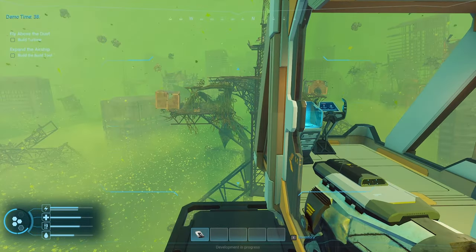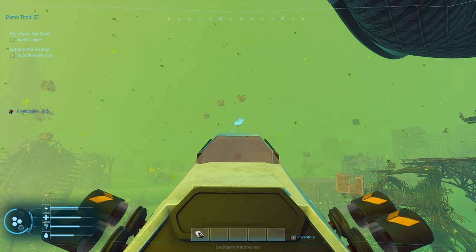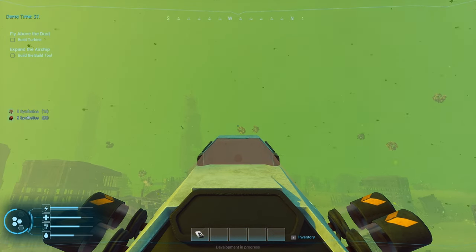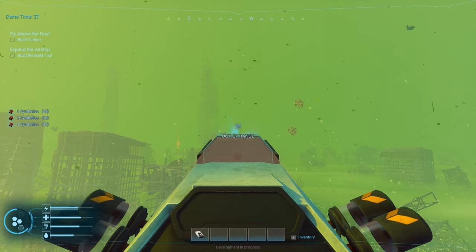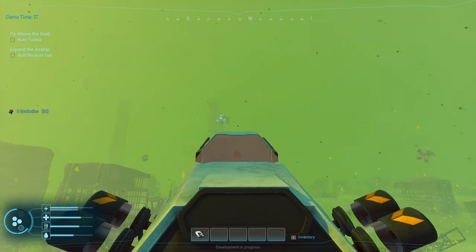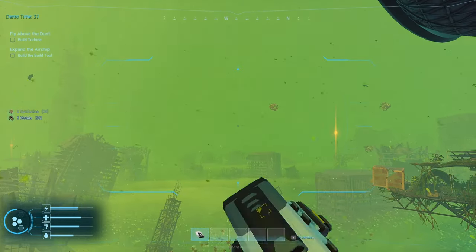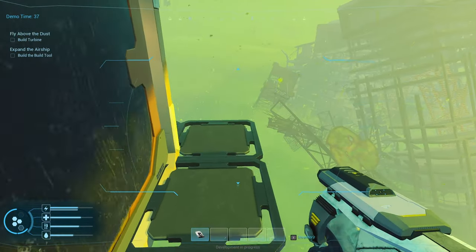Oh nice, there you go. So let's grab some stuff — seems to be flying up. Let's just grab it all. Basically we gather metal and synthetics and craft everything with those two things, at least for now. Nicely done. Just a little bit more. Should be enough. And I think I should also be able to place more of these things on the side of the ship.